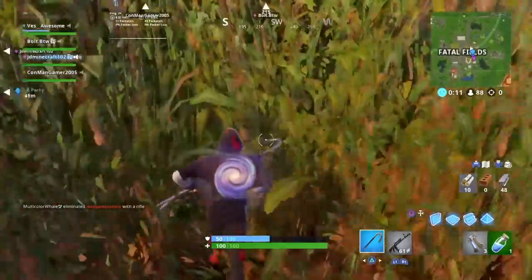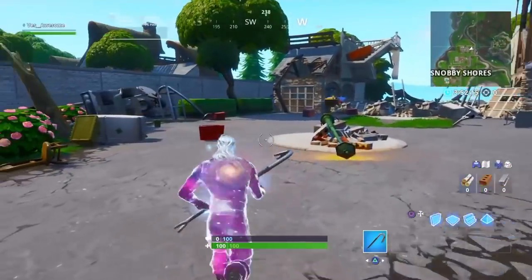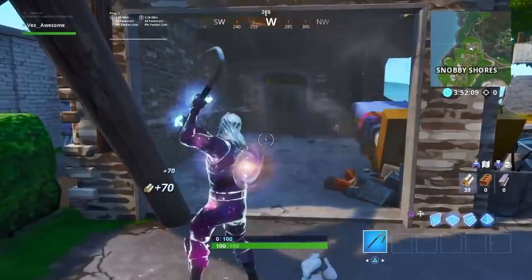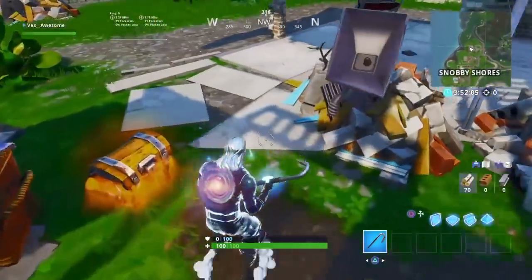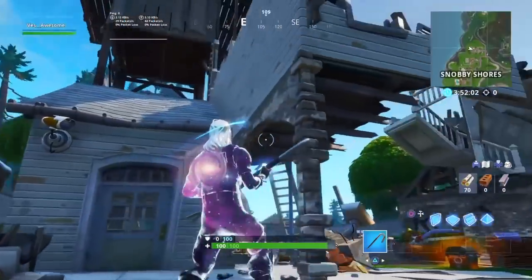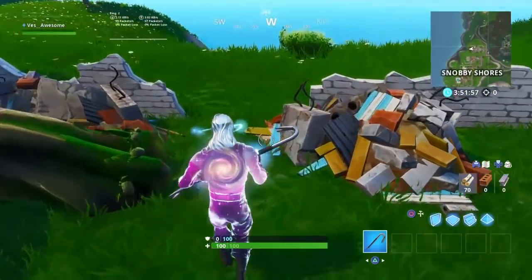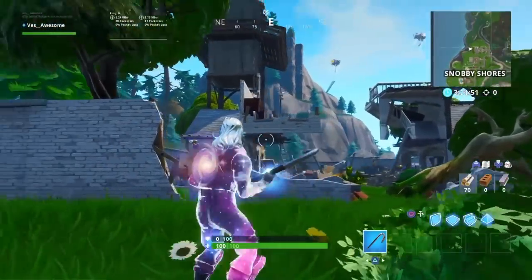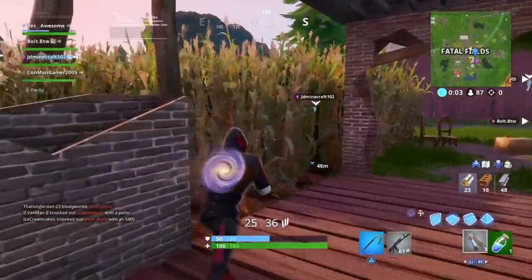The first major change is over at Snobby Shores. The house all the way on the right — it looks like the monster that came out of Polar Peak actually smashed into the house. You can see it on screen right now. When I first went over there I didn't realize it was going to be that big because I saw pictures of it, and then I realized that house is just gone. I'm just waiting to randomly look out on the ocean of the Fortnite island and see Polar Peak on the monster's back going around — I just really want to see that for myself.